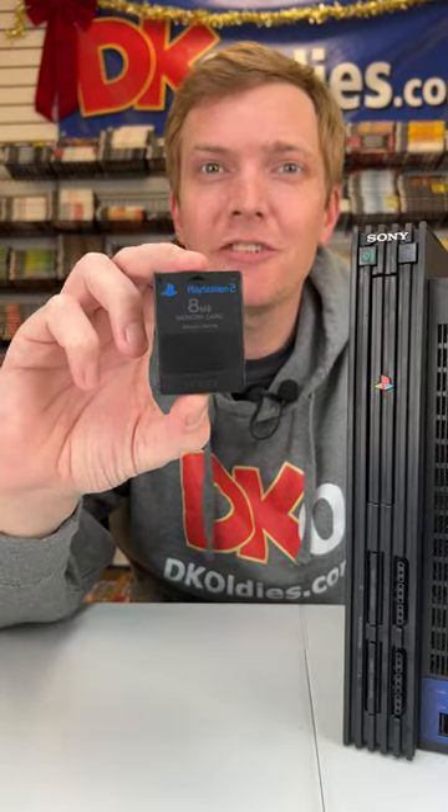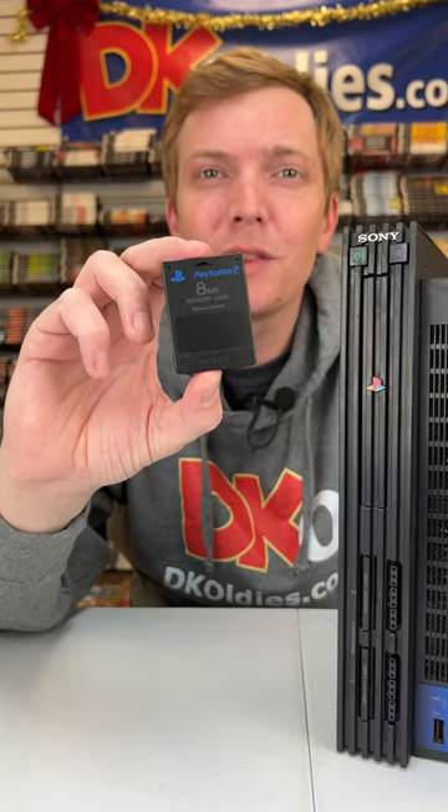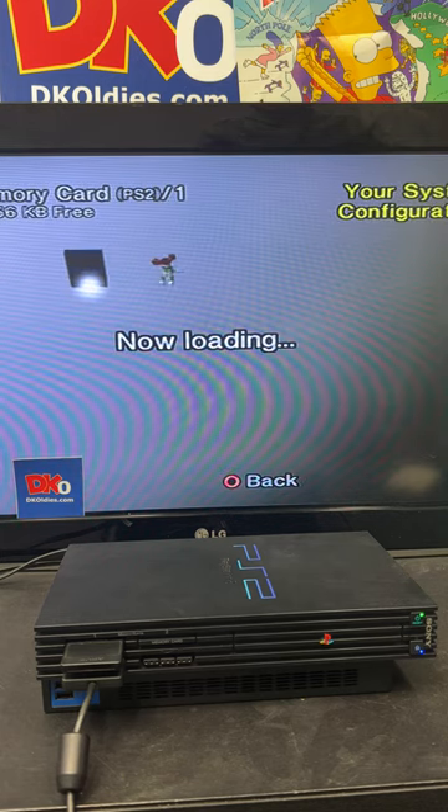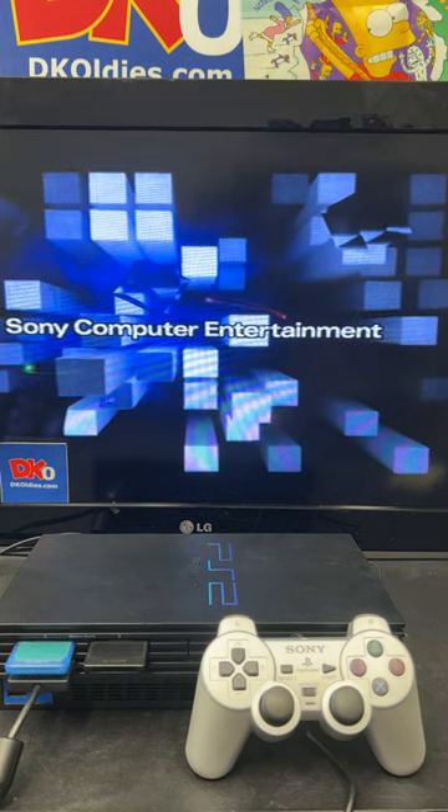Did you know the PS2 memory card has a cool secret? When you boot up the console with the memory card inserted, you'll see a boot up screen with lots of towers. They indicate how many saved games you have, and the size of the towers relates to how long you've played each game.